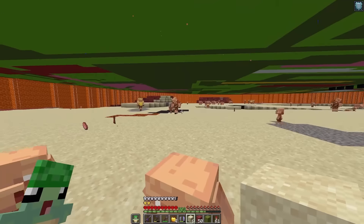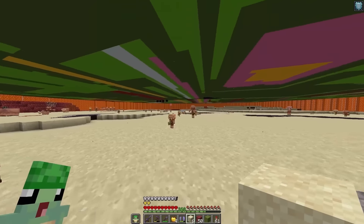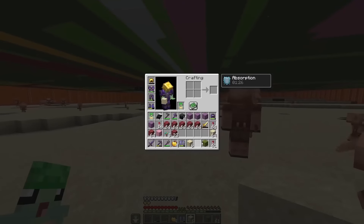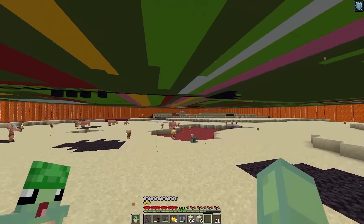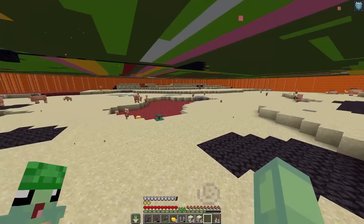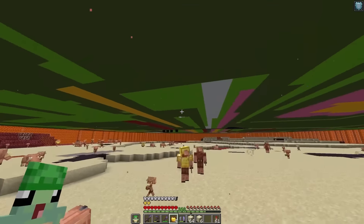I'm also going to leave all the magma, sand, and blackstone, just because it'll give some texture to the bottom. I'm finally almost done. I'm completely out of every ounce of sand I had anywhere in any of my shulkers or chests. But I've only got a little bit left here and there, and then I'll be done with this part. Then we can start letting the water down.